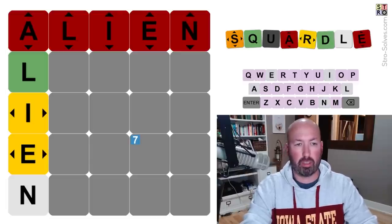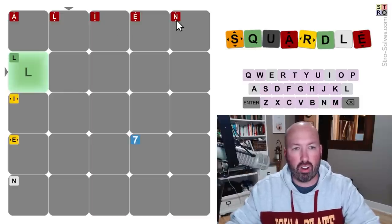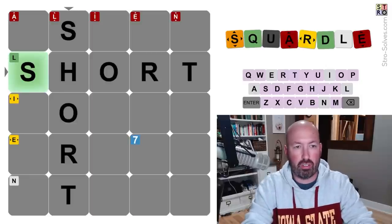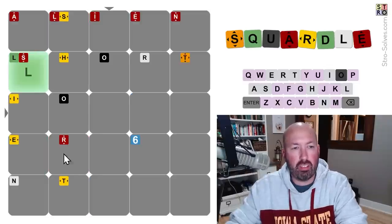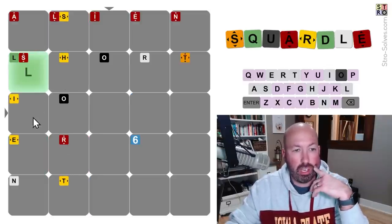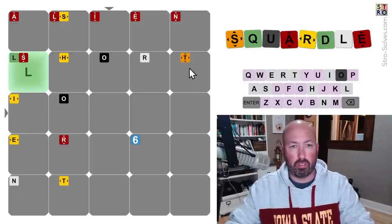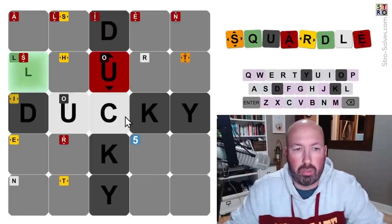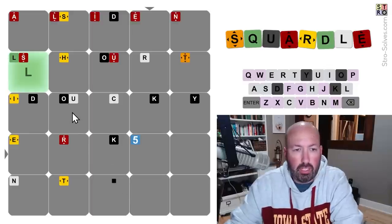Alien, short, and ducky have been working well for me lately, so I'm going to start with those. There's alien — we got an L, that's good. Now that's interesting: they're all red. Red means the letter is in the column but not the row. Okay, so let's go ahead and do short. We know there's an L and an R in this second column, and an A and an S in the first column.